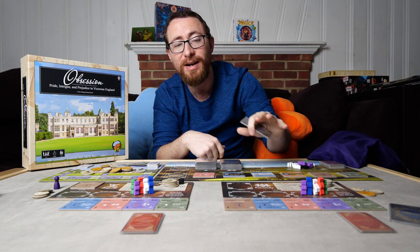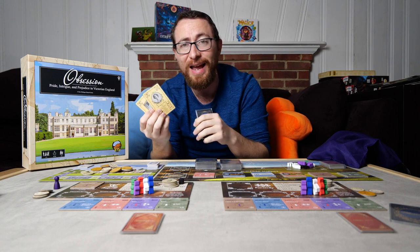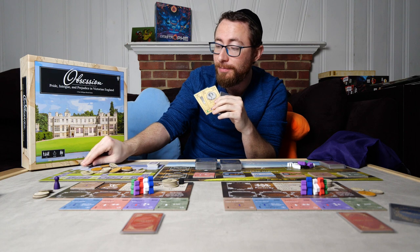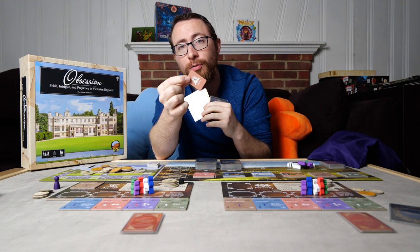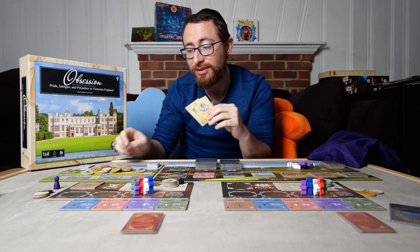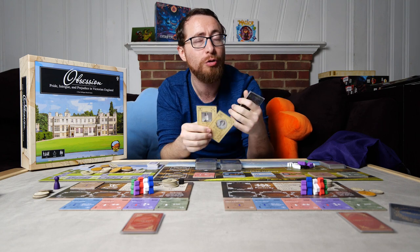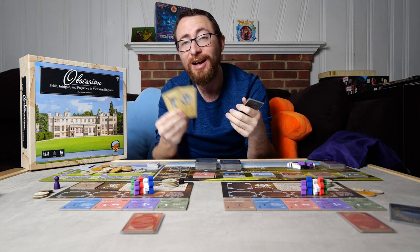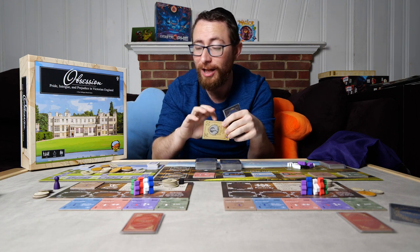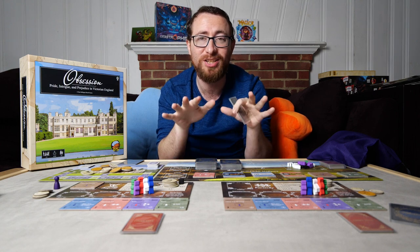There are going to be a few other scoring mechanisms - for instance, you are going to be courting the young lady and lord of the land, the most impactful house. Every single round we're going to draw a particular card that tells you which goal you want to achieve, like having the most estate cards that round. If you have the most estate cards compared to every other player, you will be currently courting the young lady or lord, which gives you both a powerful card as well as endgame points.